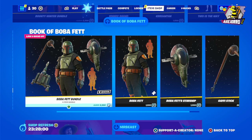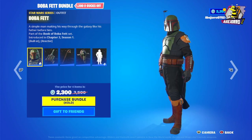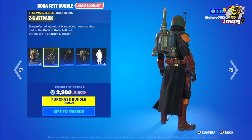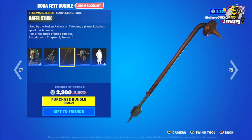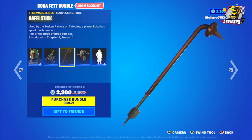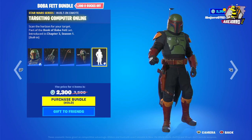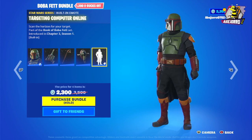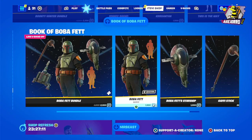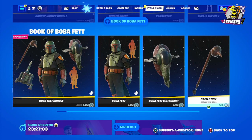Then we have the Boba Fett bundle — 4 items for 2,300 V-Bucks, really nice. The back bling is the Z-6 Jetpack, the harvesting tool is the Gaffi Stick — made by the Sand People — and the glider is the Boba Fett Starship. The emote is Targeting Computer — awesome. Separately: Boba Fett is 1,500 V-Bucks, the glider is 1,200 V-Bucks, and the harvesting tool is 800 V-Bucks.